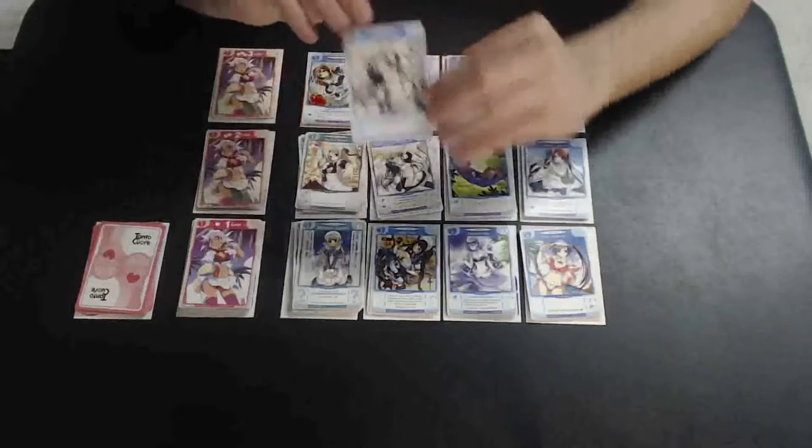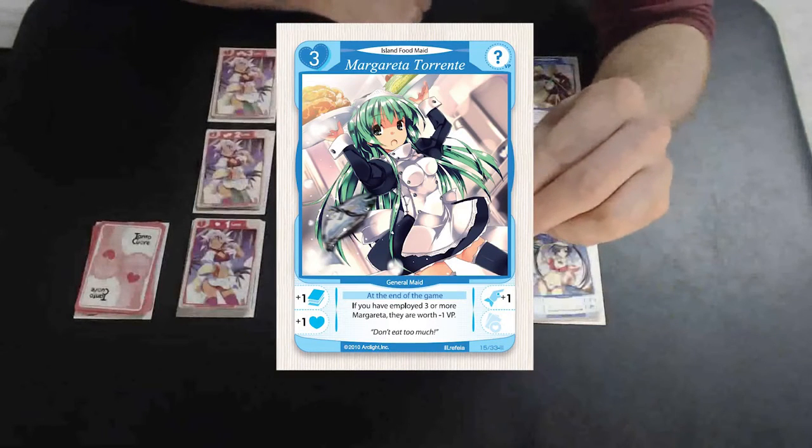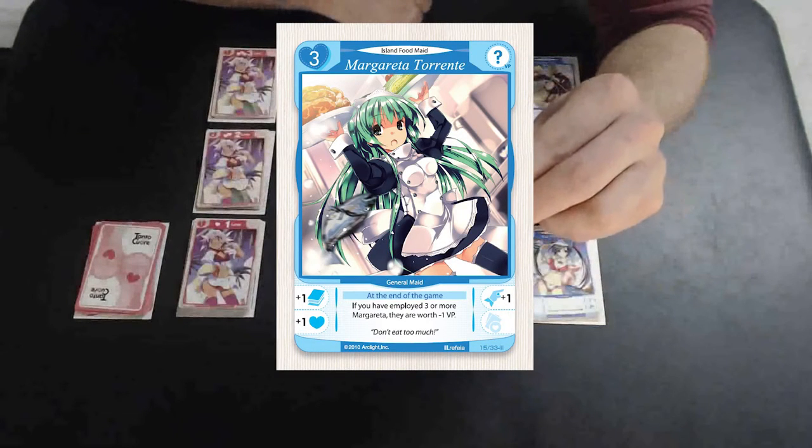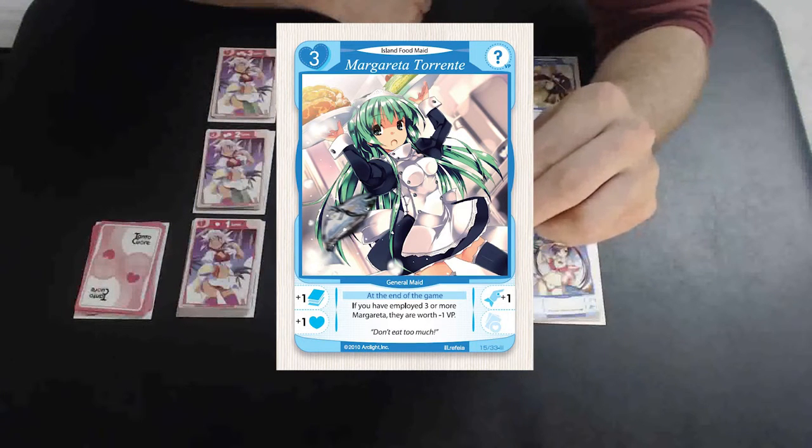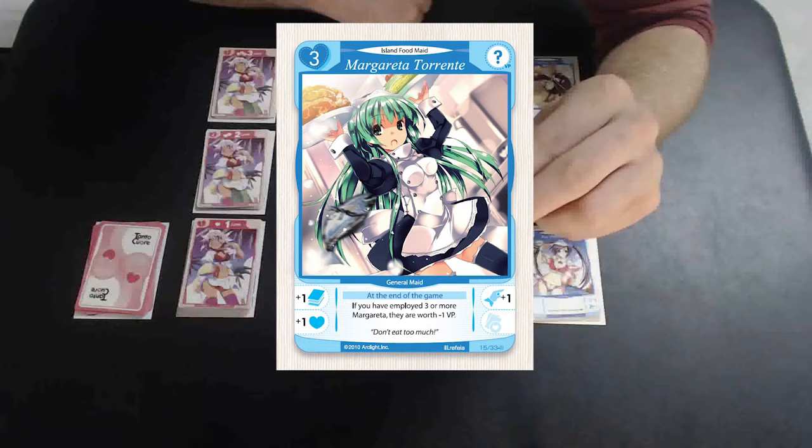Cards in Tonto Kawari always have a title, card name, employ cost, victory points, draw, love, serving, employment, and ability and flavor text.